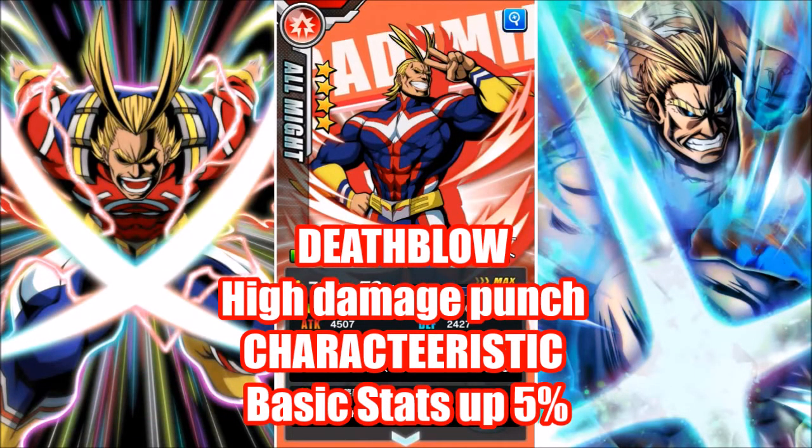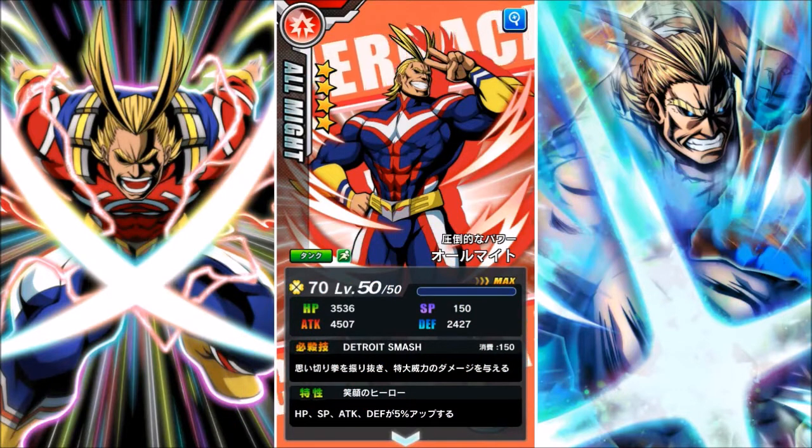His attack is Detroit Smash. This one is a tank version. 4,500 health is his only redeeming factor, with 2,400 defense being pretty low. 150 SP when his attack costs 150 SP — this All Might is trash, is what I'm saying. He has a lot of attack, but there are better units. Kendo is a better four-star than he is, and she can go to a five-star, so she's way better.